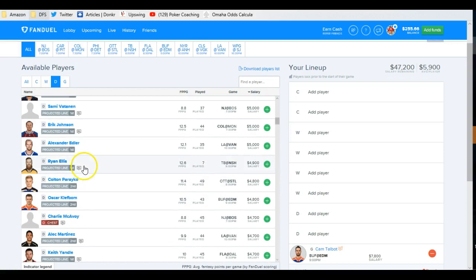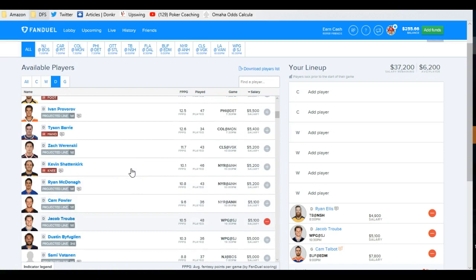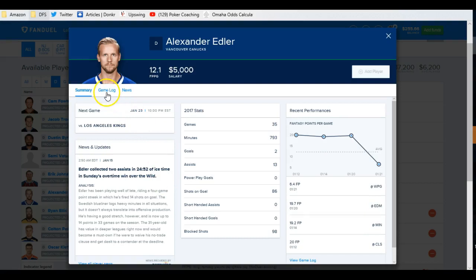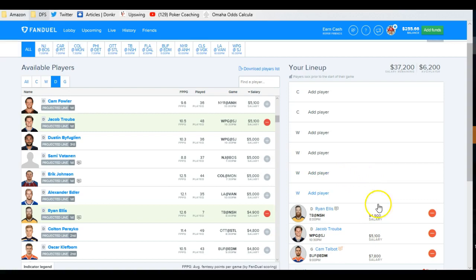I wasn't happy with Ristolainen. Clefboom, Perico. Ryan Ellis wouldn't be bad — he's on the first line and scoring points. Eric Johnson wouldn't be bad. Biff Treba isn't bad. The one I was really trying to get to, to be quite honest, is Provorov — he wouldn't be bad. There's Edler at 5K. I want to show you his game log really quick. He took a nosedive yesterday. But if you follow my write-up on Twitter and inside dfsarmy.com, you'd notice I mentioned how many double-digit games this guy has — all the way back to Christmas. Double-digit games like crazy. He's as consistent as they come.